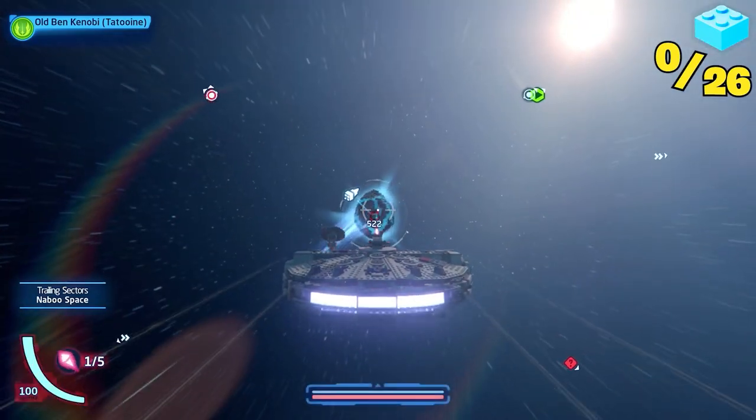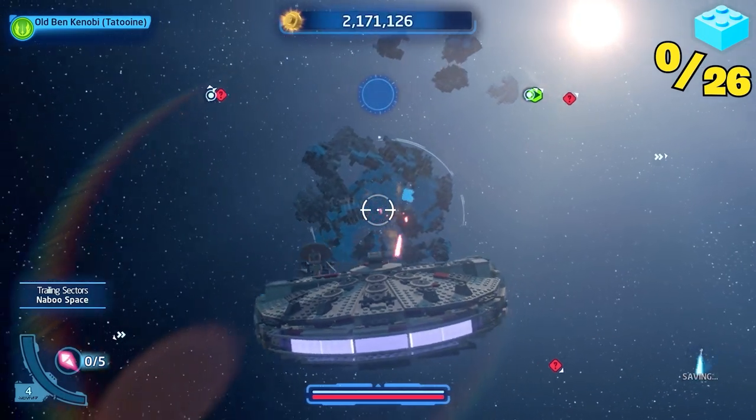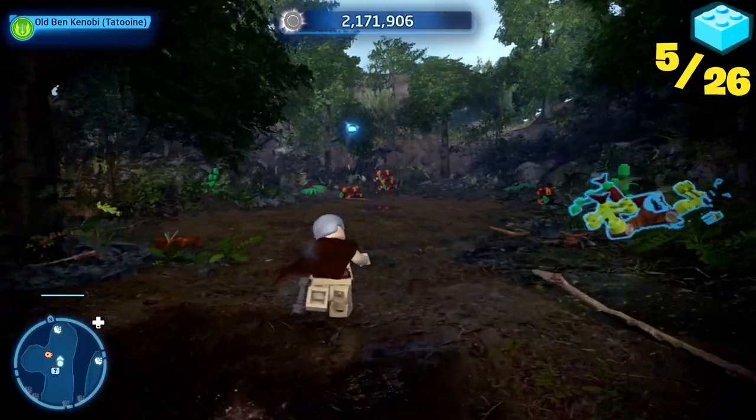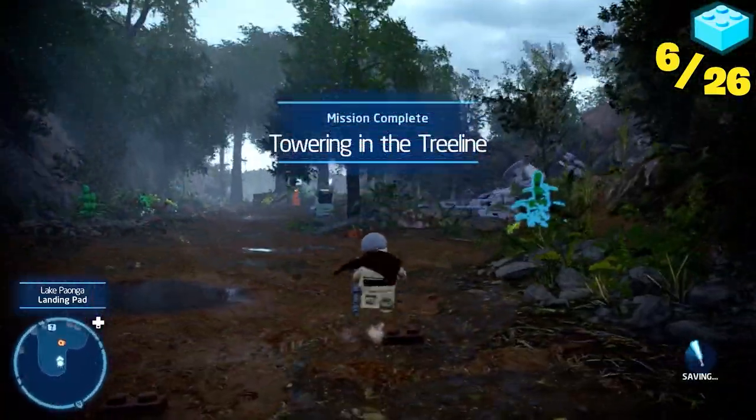I jumped out of hyperspace and noticed a comet containing five kyber bricks that would surely help with the domination of Gungan City. After that was destroyed, I arrived at Lake Pononga. The force was telling me to turn around and stack some boxes, and sure enough, I was able to get another kyber brick.